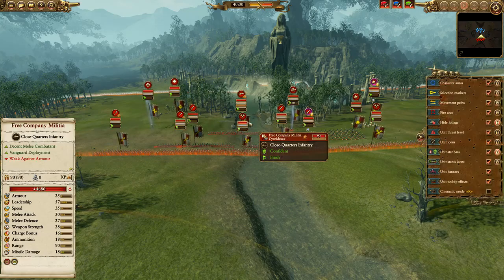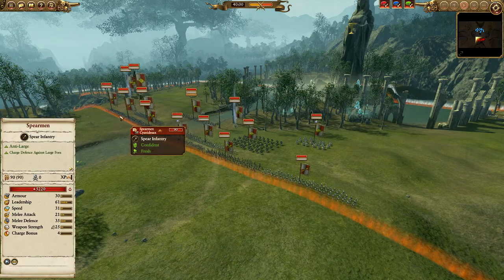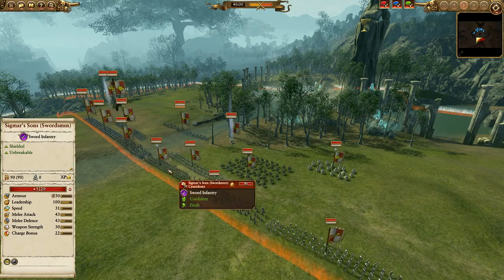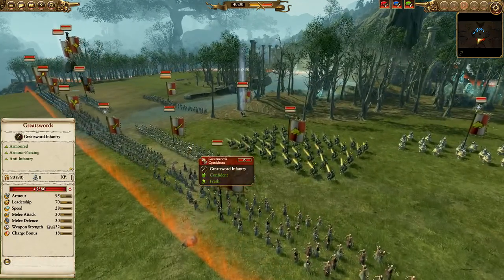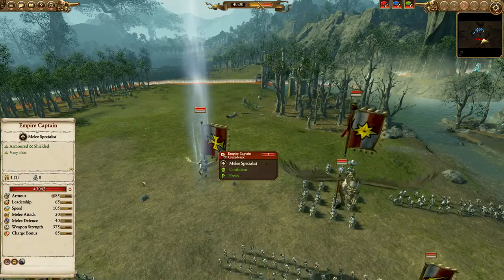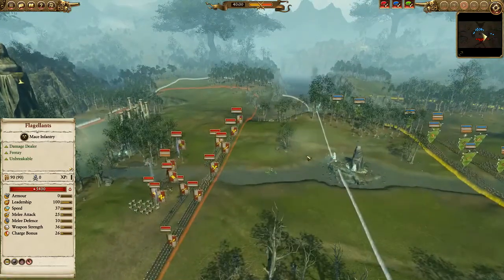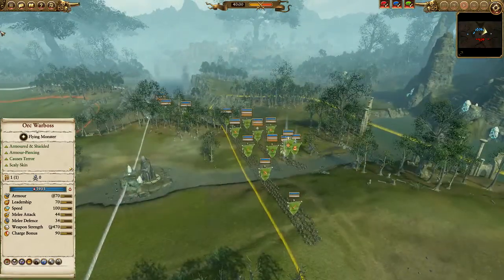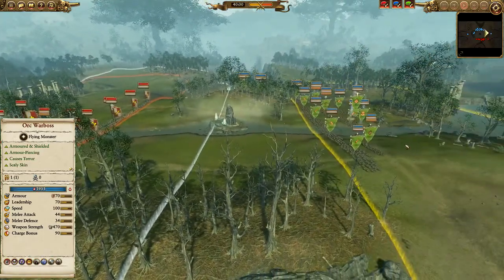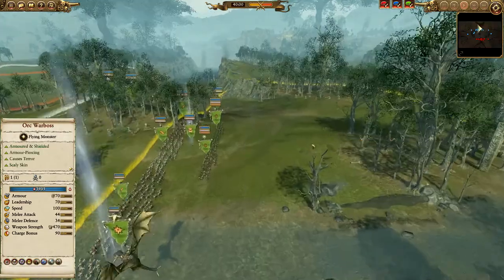For ranged we have one unit of double-experience normal Free Company Militia. In the main line we have four units of spears, two units of Flagellants, one unit of Swordsmen in the middle — the Sigmar's Sons. In the back lines we have two units of Greatswords, and also up in the air with Boris we have one Empire Captain on a Pegasus. Are you back, Ninja? I am back. Did you just go over the Empire completely? I did.